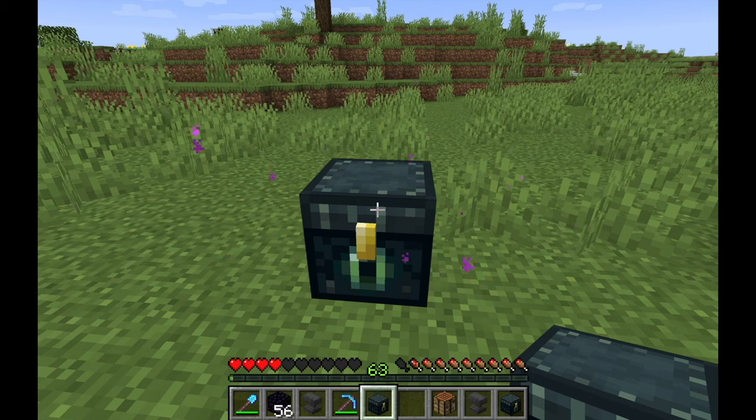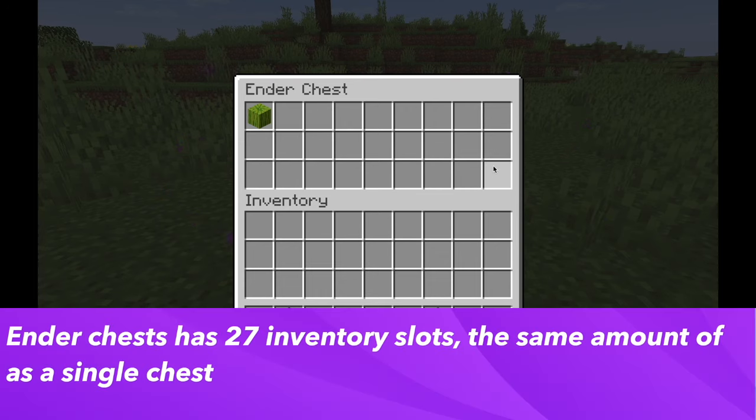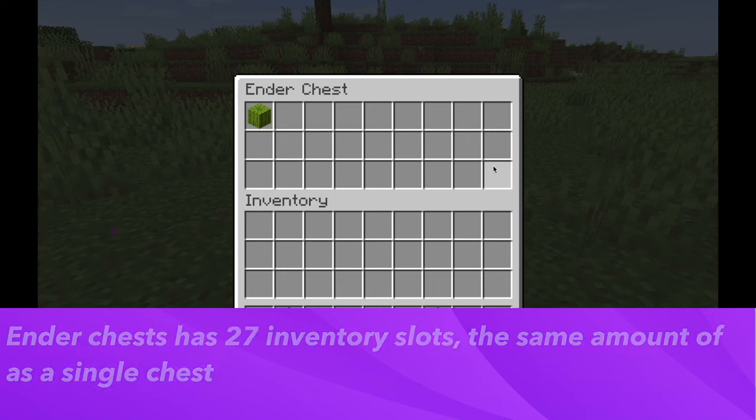Let's go through the different mechanics of an ender chest. The first thing is an ender chest is similar to a normal chest — it has the same amount of inventory slots as a chest, with 27 slots.